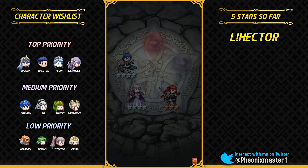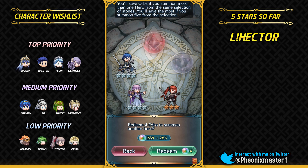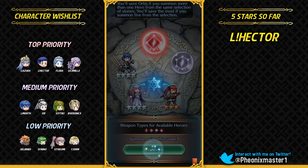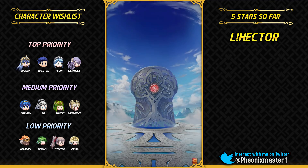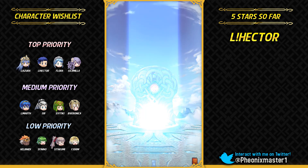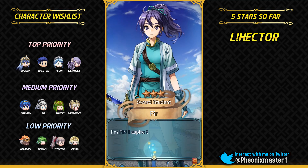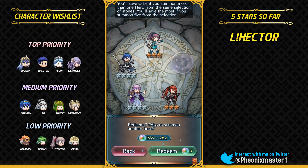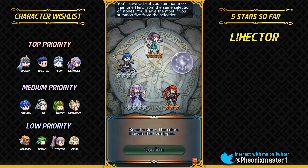I'm gonna get Chrom for his Aether skill. Got Sofia and Selena as well. Hoping for Legendary Marth here — it's pretty insane with that Binding Shield, and Legendary Marth is absolutely disgusting with the new Legendary Azura.